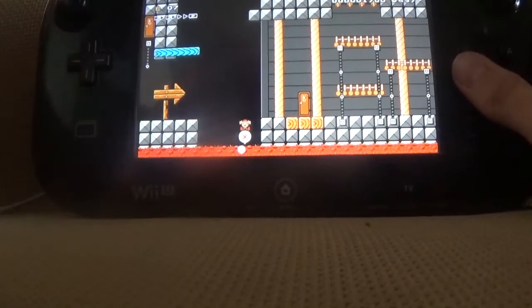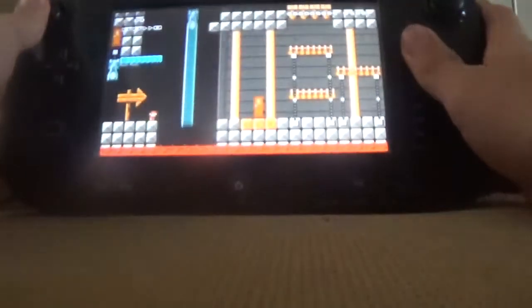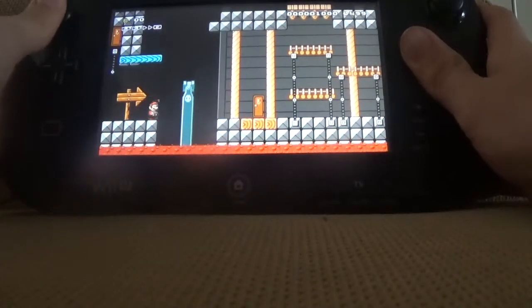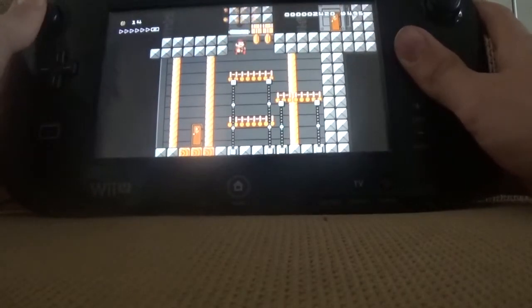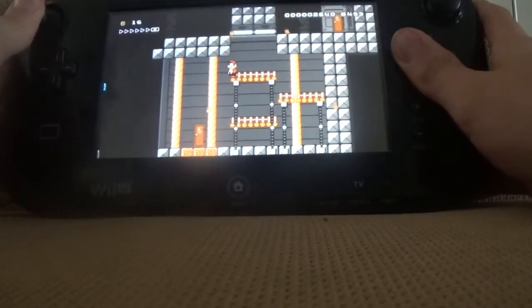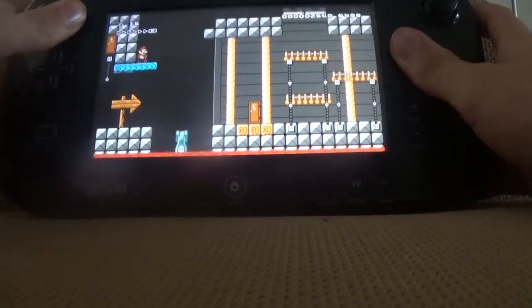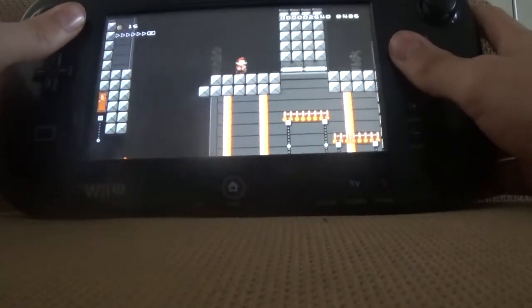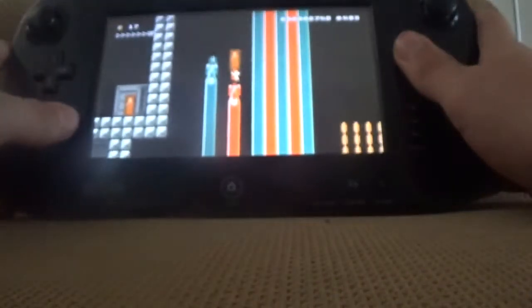Oh my god, I can't believe I died like that. Well, whatever. To start off the level, we have a little puzzle. It's really easy — it's just crushing the blocks up here, then going in this door and climbing the bullet bill bloster, or however you say it. I'll go up here, and up to the door. It'll take you to the next section of the level.